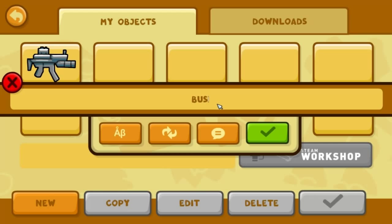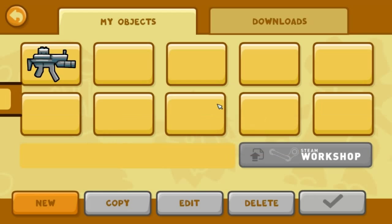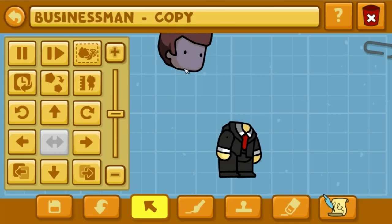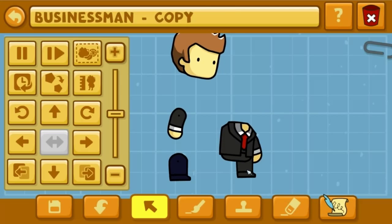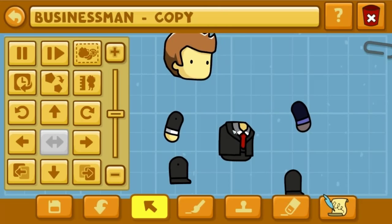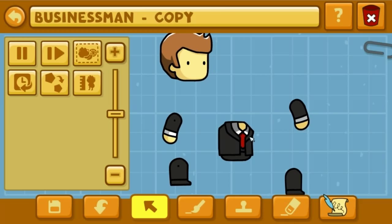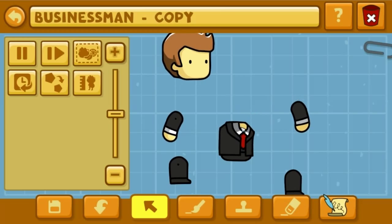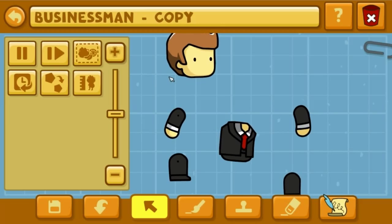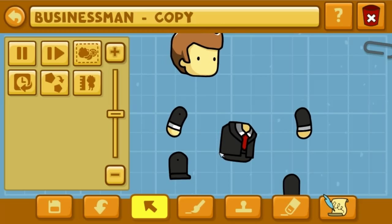So let's start off with a business man - it's the suit and everything, right? We can take his head off, his arms off, his legs off - but we can't edit the chest at all. This is a big thing. If you want to edit a skin or a person, you're actually going to have to figure out which one has the closest chest to what you want.